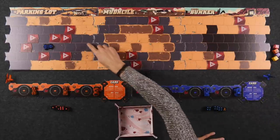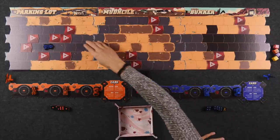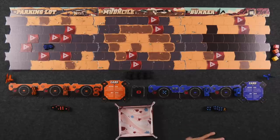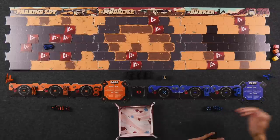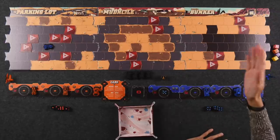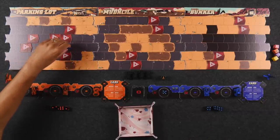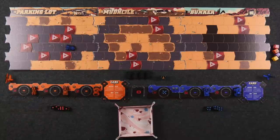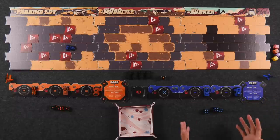The special thing about road spaces is if during your entire movement for that one car you only traversed across road spaces and never went on any other types of terrain, after you finish your movement you can choose to additionally add whatever the value is on the road die to your movement. You have to add the full amount though. This is a nice way for you to get even further in the race. And once you finish your movement, play passes to the other player who would now assign one of their dice as well. Each round all three of your cars should be moving.